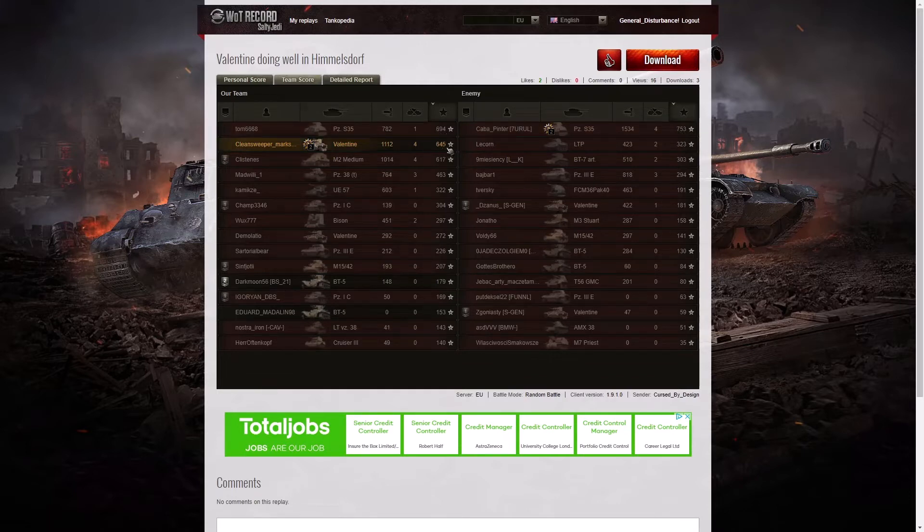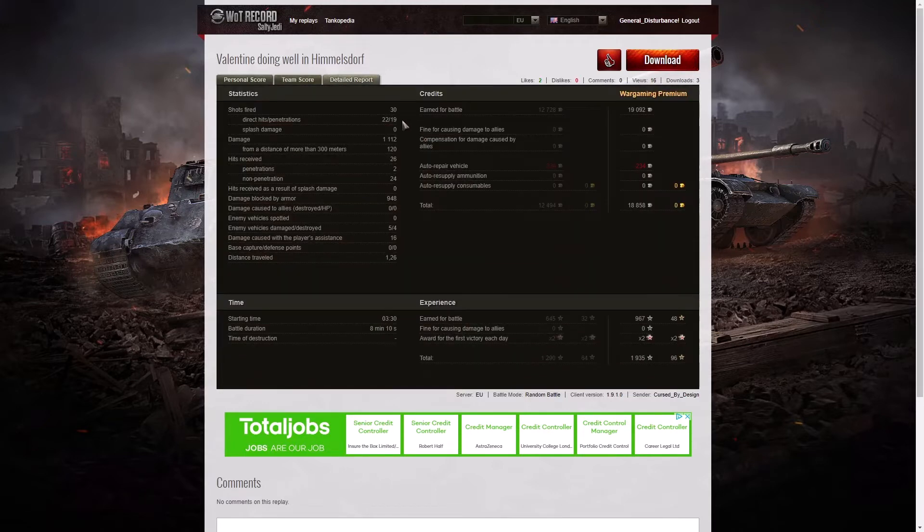Clean Sweeper came in third with 645 base XP. He fired 30 rounds, got 22 direct hits and 19 penetrations, dealing 1112 hit points of damage of which 120 were at more than 300 meters. He received 26 hits from the enemy, only two of which actually penetrated — 24 non-penetrations and 948 hit points of damage blocked by armour. Five enemy vehicles were damaged, four destroyed. He earned 19,092 credits and after repair ended up with 18,858 credits profit, plus 967 XP times two for first victory, totalling 1,935 experience points.